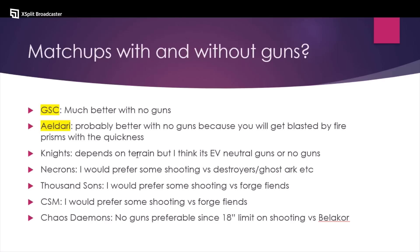Knights matchup: I think it's actually EV neutral whether you have guns or no guns — I disagree with Crumpkin here. Your Caladius needs to be positioned on the side, exposing itself to only one thing, shooting only that thing. You're hoping to kill it, and it can't really shoot back. If you pop out in a way that all the knights can see you, you'll trade really unfavorably and die quickly. Versus Necrons, I think I'd prefer some shooting to take out destroyers, ghost arcs, or whatever buffing thing you want to kill, or to reach something far away and clean a screen.